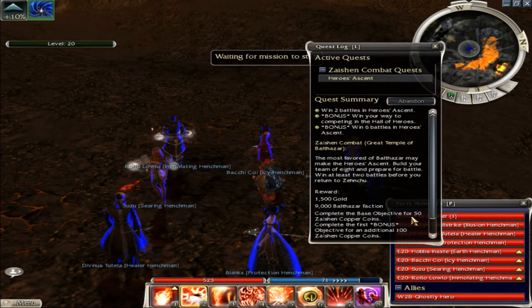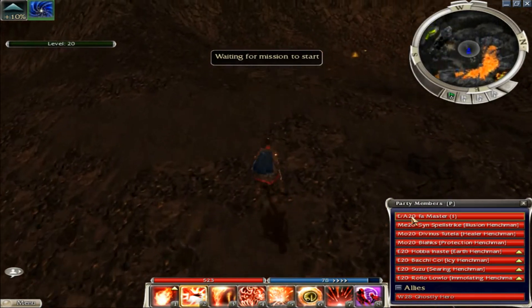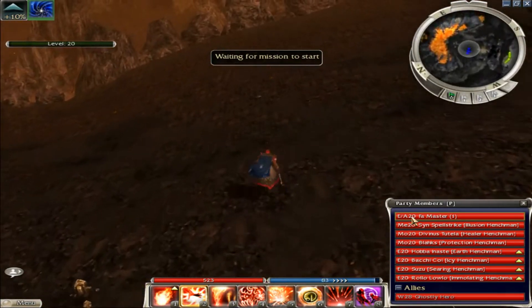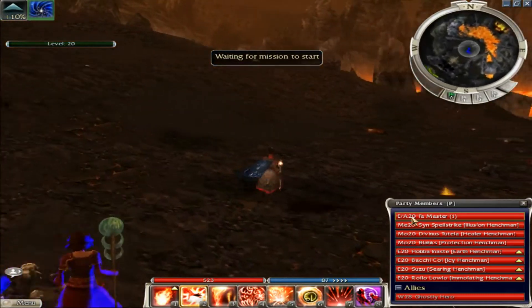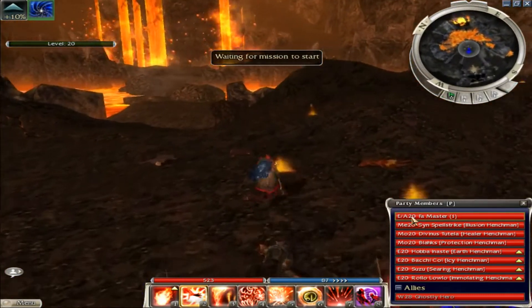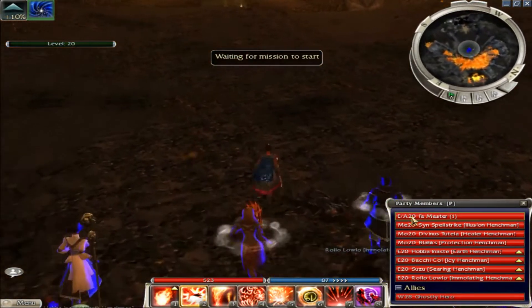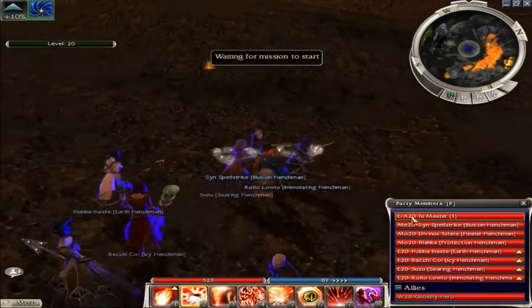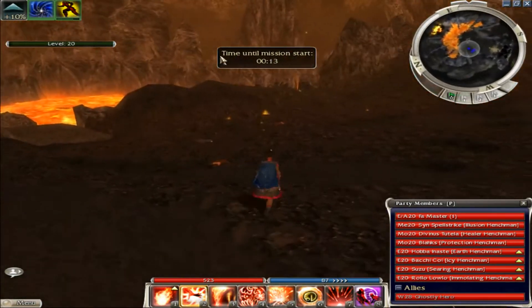Basically what you do is make a PvP character, win your two battles, put everything into the chest to set the reward, then delete the character, make another one, and keep doing it over and over again. You can also do it across other characters you already have. The ele seems to be the best — you can also do this with a mesmer, but the ele is a little faster. It just takes a little bit to get into each mission.